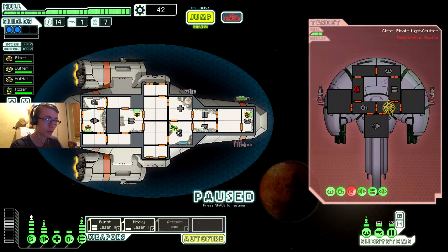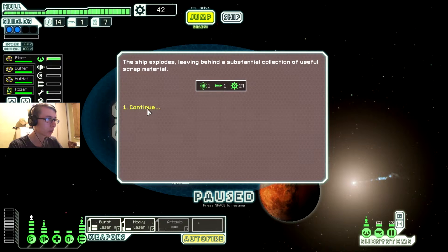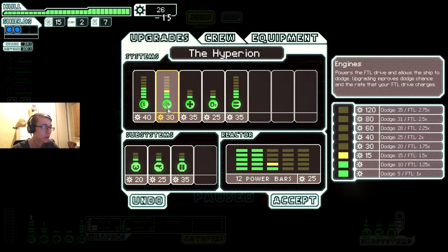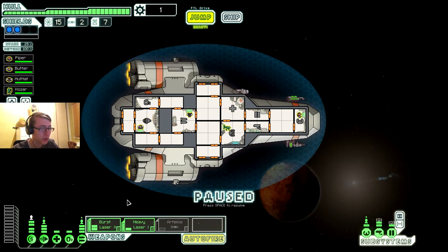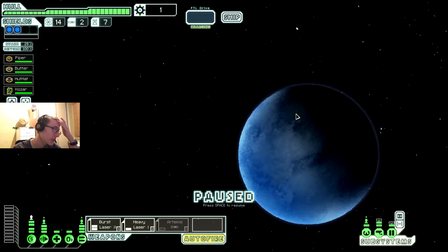Plus seven evasion and we're gonna upgrade soon. Give me some faster recharge - nice, this is helping, levelling up a lot. Plus seven - we're doing good on evasion. So much that I'm gonna do this. Seeing the enemy's weapon charge is gonna be helpful. 29% evasion, not too shabby. Jumping to exit - apparently there's no ship there, so that's nice.